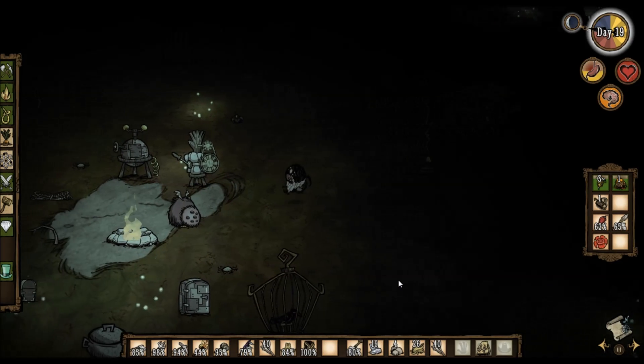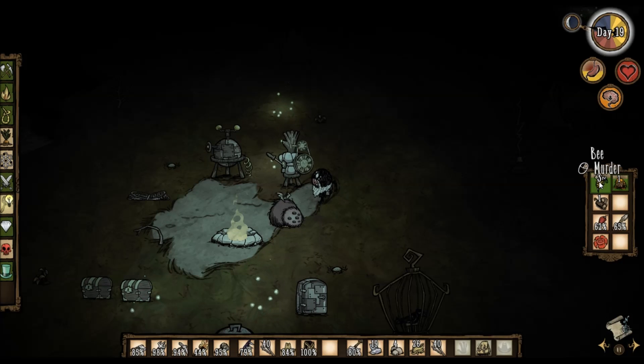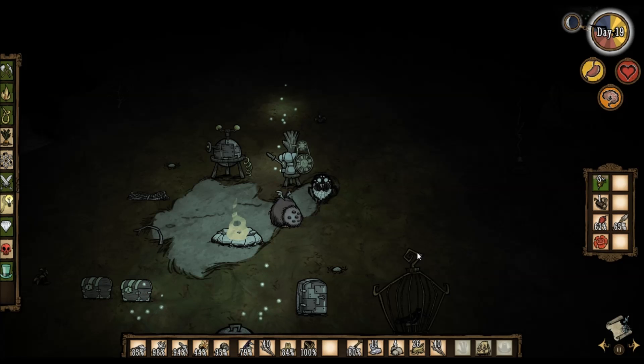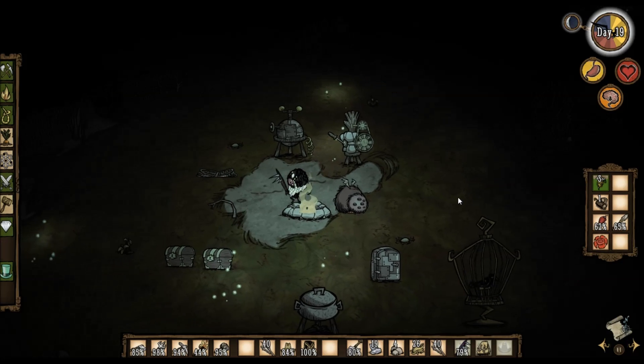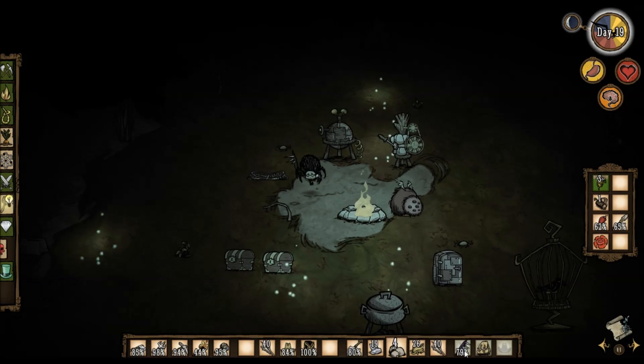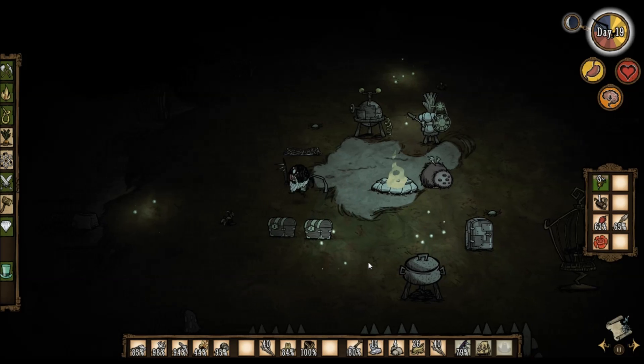Or maybe he'll just have to run into the den. I mean, I don't want him to die off screen because then I'll lose all of the food he drops, but I'm not sure of a way for me to kill it myself. I know there's an attack pattern to it but I can't remember — I think it's like three hits, run away, three hits, run away, something like that. I'll try it. He does do a lot of damage from what I can remember, so I'm going to want to be a little bit careful.